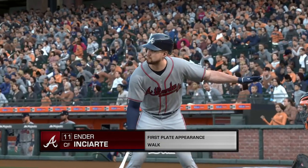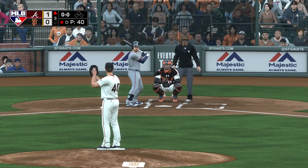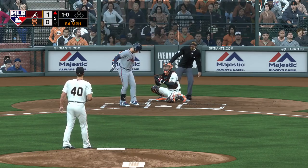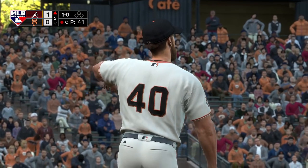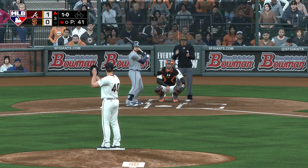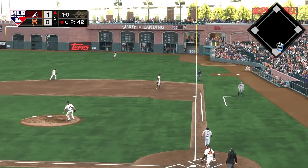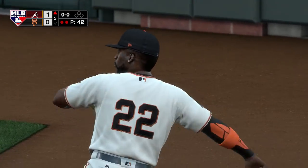Ender Inciarte ready for another chance. One run in and one out so far this inning. First offering on its way — a ball, one-and-nothing. Hit in the air down the right field line — McCutcheon is after it, he makes the running play. Two down.